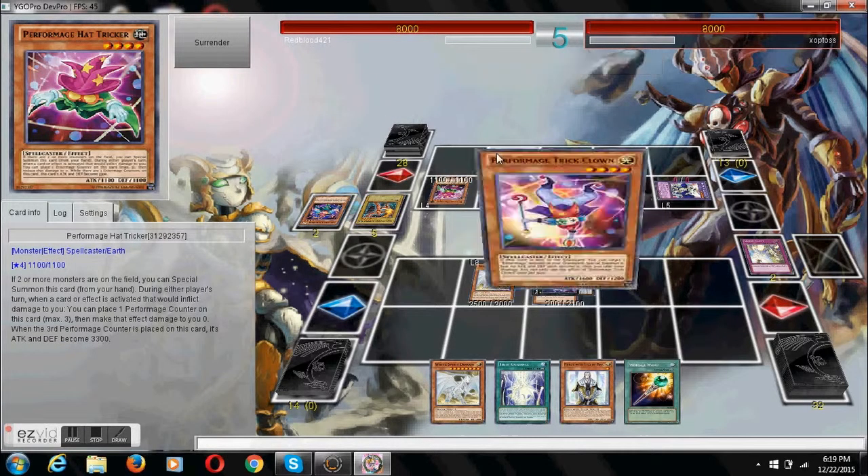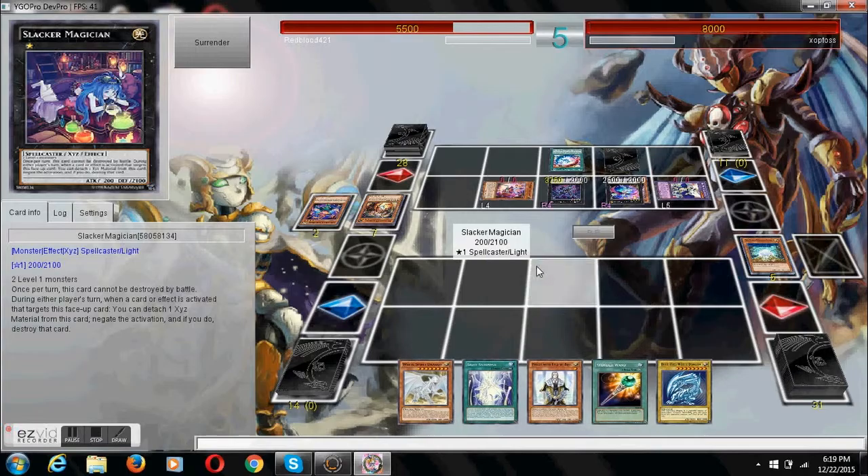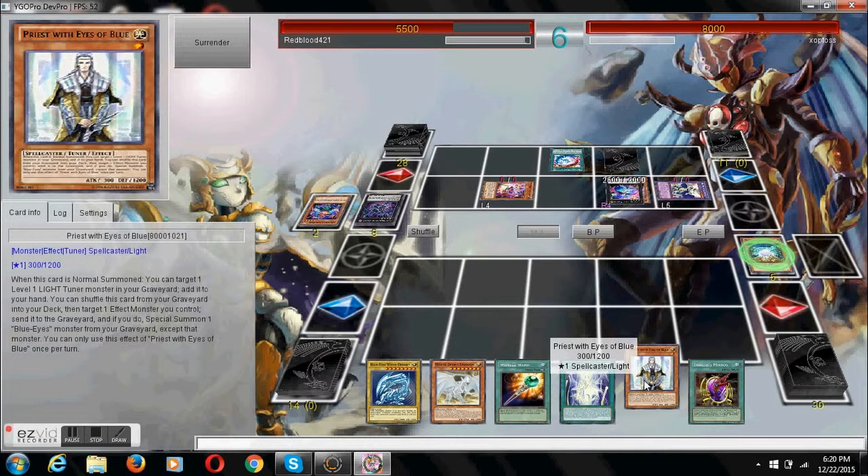Here we're seeing a Brilliant Fusion, so we're probably going to see an extensive play on his part. We see Traptrix and Dark Rebellion Xyz Dragon, but we're pretty much protected, so let's go into our play.